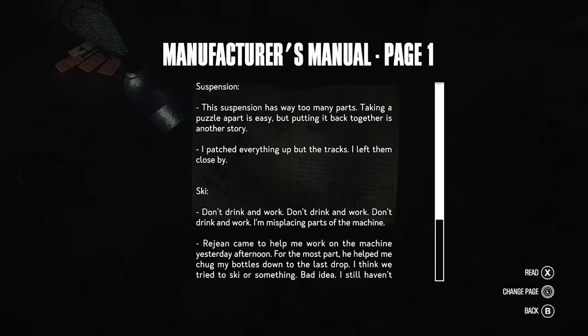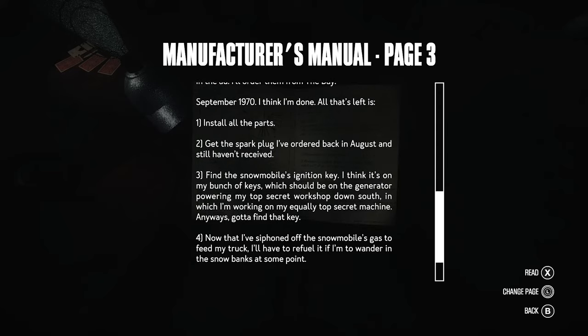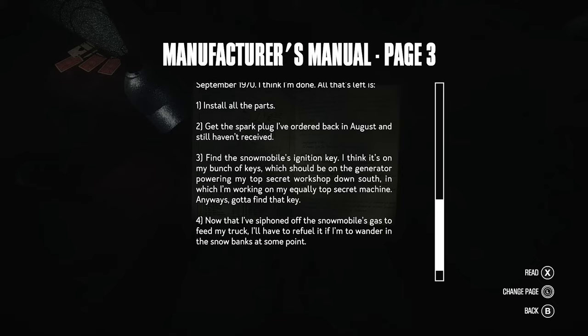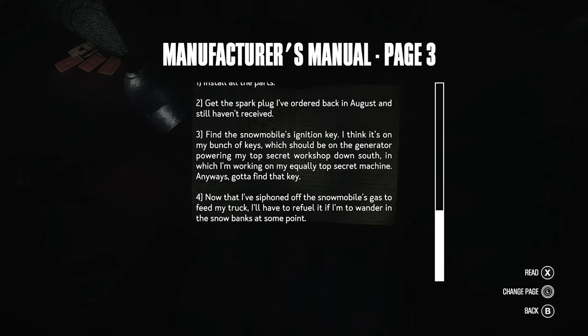Manufacturer's Manual 1 - I think this is the schematic for the snowmobile. 'Get the spark plug I ordered back in August and still haven't received.' That's probably what he hid in that bucket on the roof. The snowmobile keys - maybe that's on my bunch of keys, which should be on the generator powering my top secret workshop down south, where I'm working on my equal top secret machine. Gotta find that key. Now that I've siphoned off the snowmobile's gas to feed my truck, I'll have to refuel it.